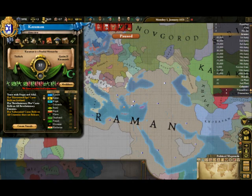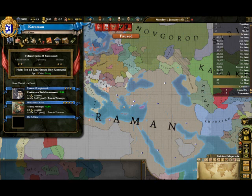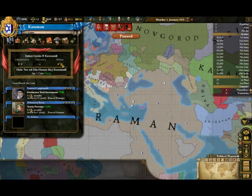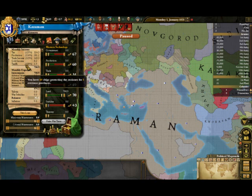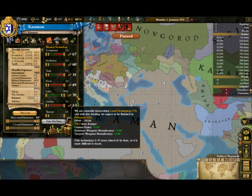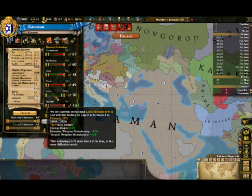Back here we have our ruler and advisors — it's a pretty bad ruler: administration skill of 5, diplomatic skill of 3, and military skill of 5. We have some advisors. Now the economy — I pumped everything into land because I wanted to max out at least one technology. I think 71 is the highest level, but I didn't manage to reach it.